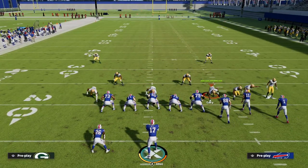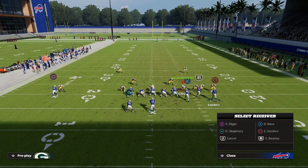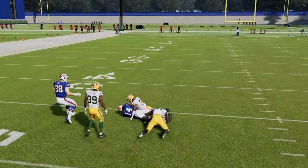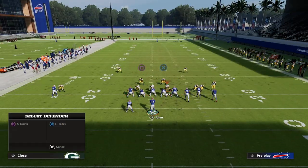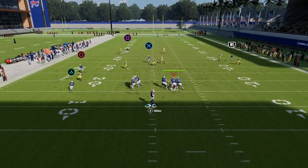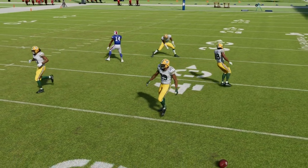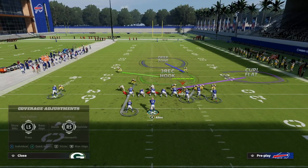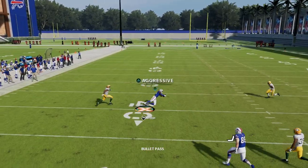One of the best routes for beating man-to-man year after year is the skinny post. You want to throw this right on the cut — that corner is never going to play that, especially in Madden 22. Now if you wait on this post route and try to throw it late, you've got a safety to deal with and the man coverage player can catch up and outrun you to the ball. You really need to throw it in the window where he makes that sharp cut, then use the aggressive catch.